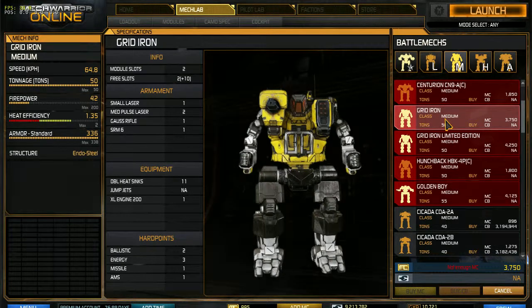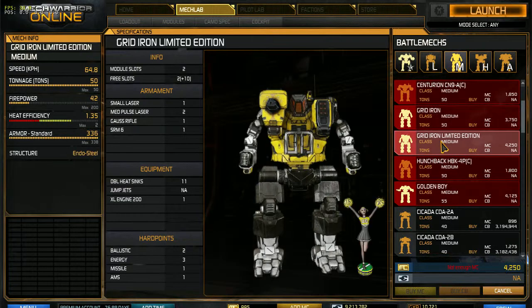I've got to make a quick video on this because I just can't let this go. This is the Gridiron. This is what they call a hero mech, which is a super customized version of a standard mech. And this one is called the Gridiron, which is based on the Hunchback. And this is the Gridiron Limited Edition.